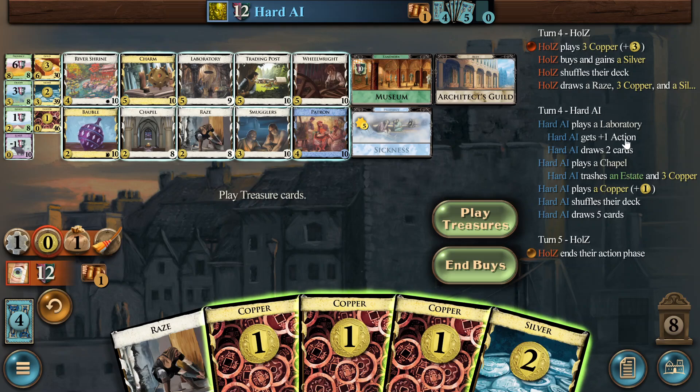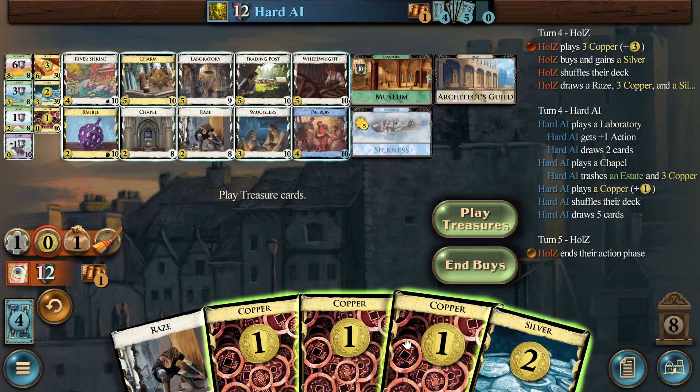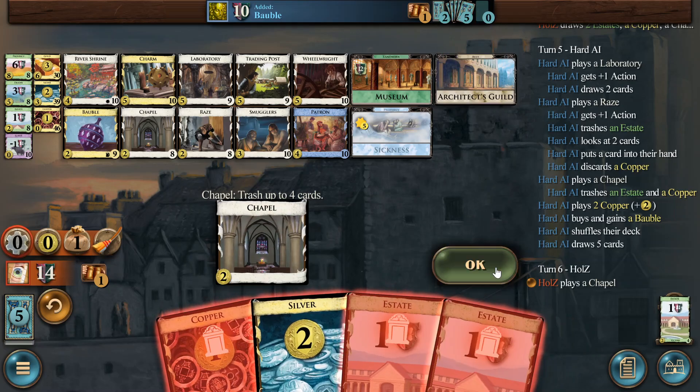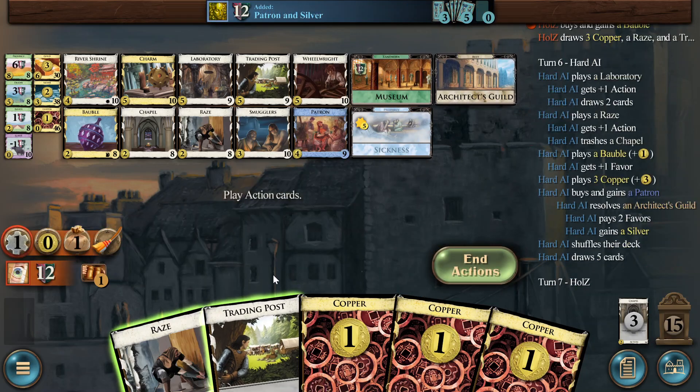We trashed four cards — three coppers already. How many VP do we have? Twelve. That's race — silver, six in hand. Chapel is eight, estates are 9-11. We trashed one estate, three coppers. The race is taking care of the estates. One lap then charm — I'm really afraid of over-trashing on the coppers. We only have four left in the deck, now one more copper. That's payload. Let's get the trading post. Now we do Bauble. Just T-post, and silver is fine — we don't need a patron, we just get the silver in.